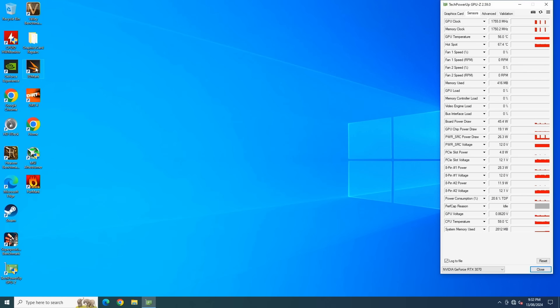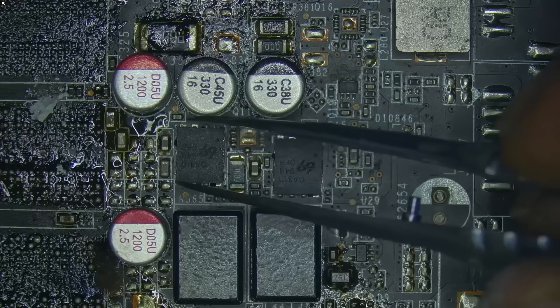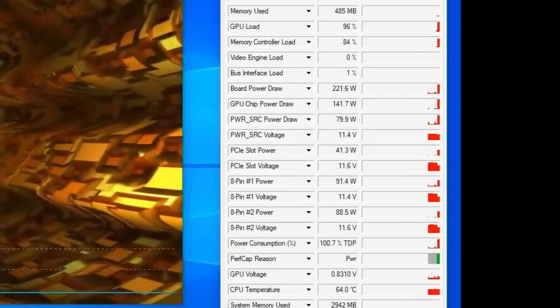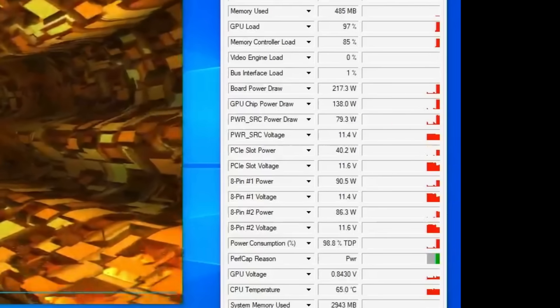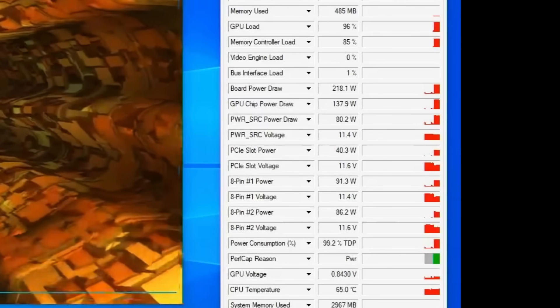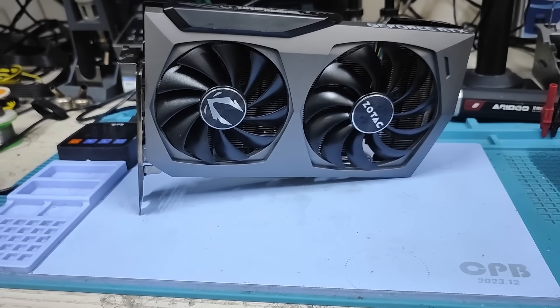My assumption right now is that it could be the power delivery to the memory. These MOSFETs that deliver power to the memory rail are just rated 30A with 12V input. With my power supply also dropping the voltage to around 11V, that can be another issue as well. So we have our work cut out for the second part of this upgrade journey, where we will try and fix the black screen issue and run some benchmarks and a couple of games.